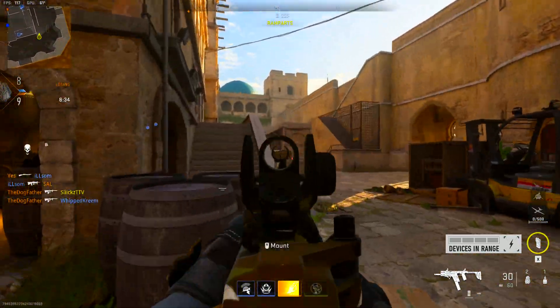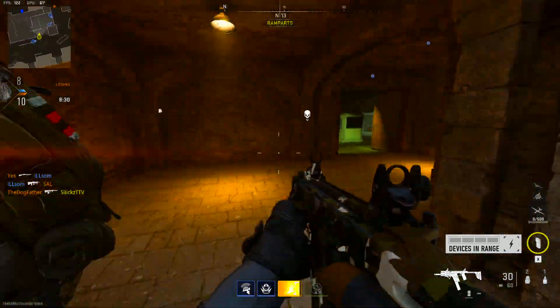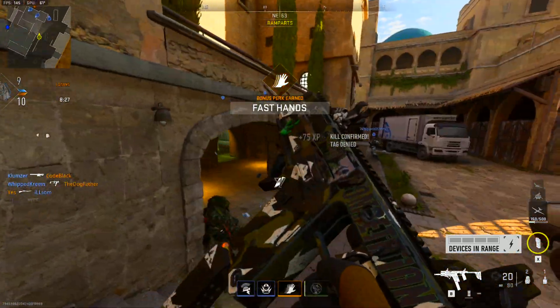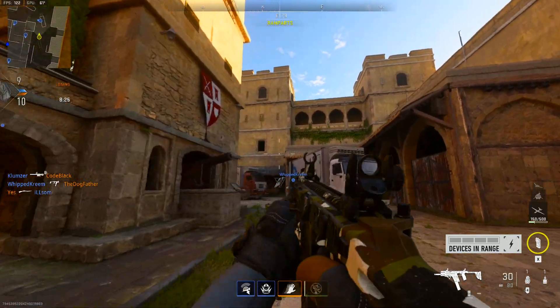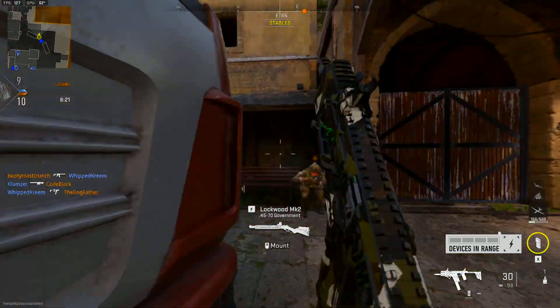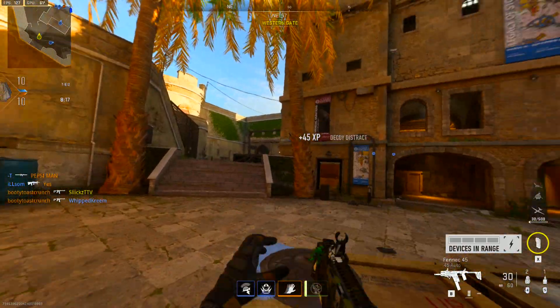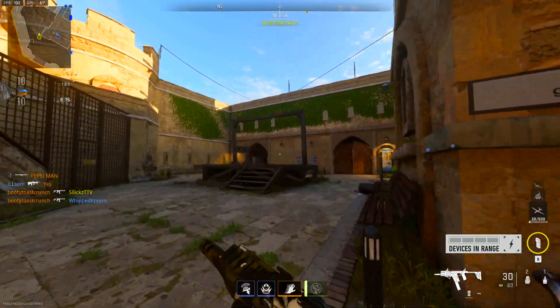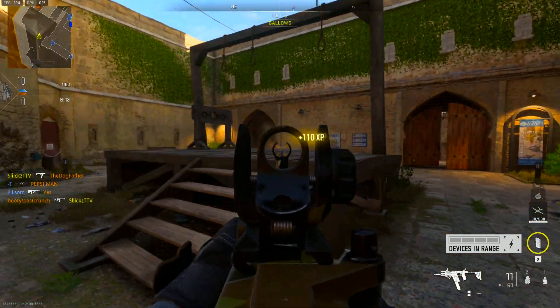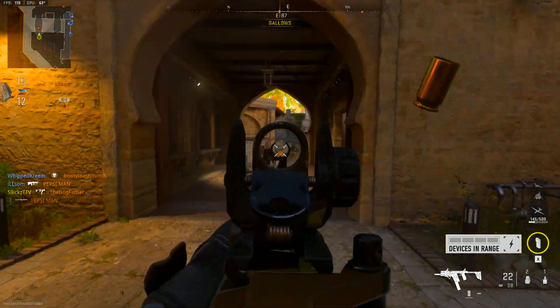As you guys can see, this is the best way to level up your guns and get the most XP. Sometimes I forget to throw my decoy — just make sure you keep throwing it. You get more decoys every time you die so it's fine. See, I just died and I got 45 points for a decoy distract. Literally if you're doing absolutely nothing but throwing a decoy, that's it — you're still getting XP.